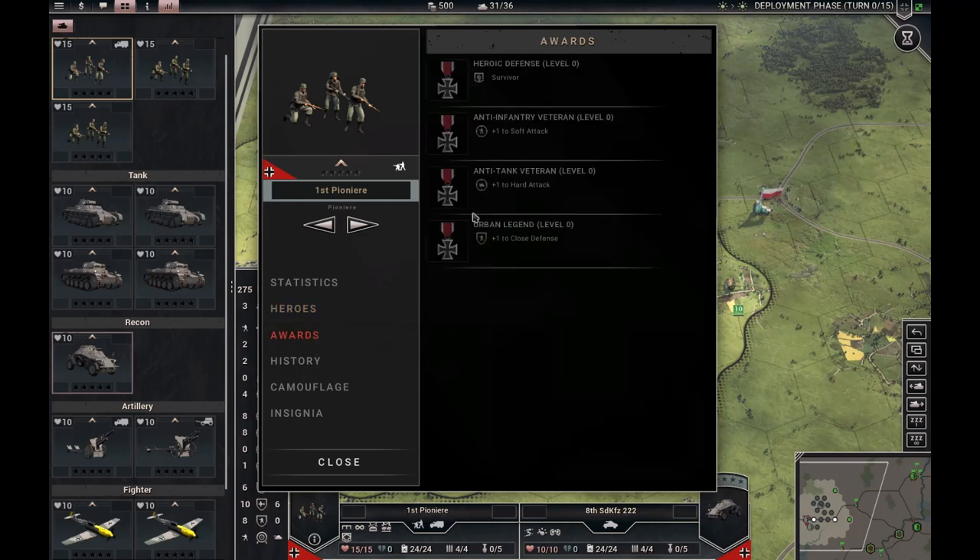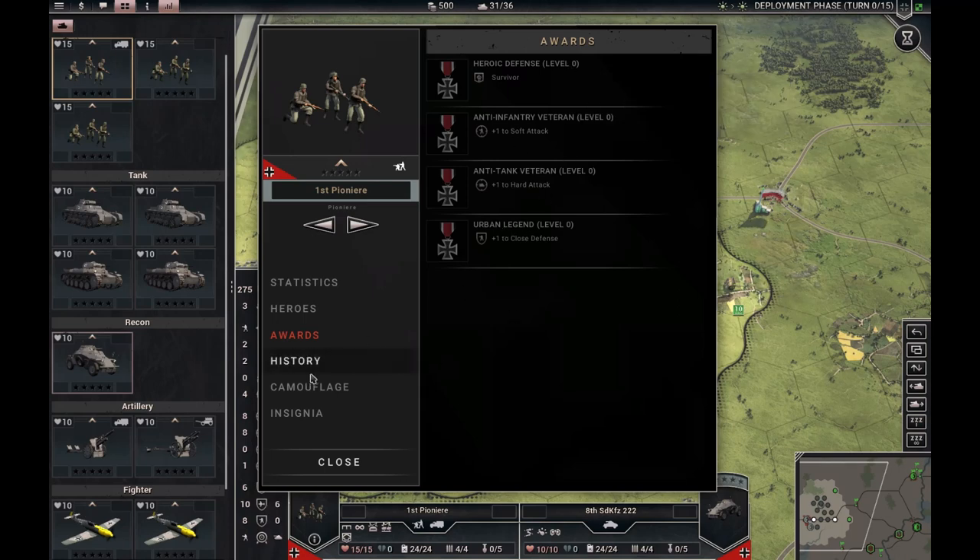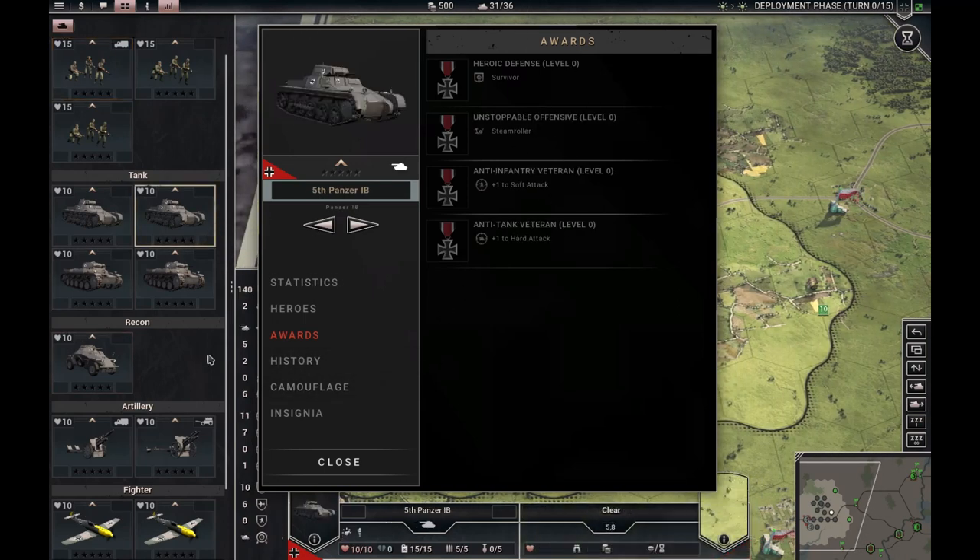Awards: depending on unit type, you can get medals and the medals have different levels. So this one gets a heroic defense medal if it survives five separate attacks in a single turn — maybe shelled three times by artillery and then attacked twice by ground units and somehow managed to survive. Then it gets level one. If it survives six attacks in a single turn, it gets one more level, and so on. Tanks have different medals, or mostly the same but slightly different.